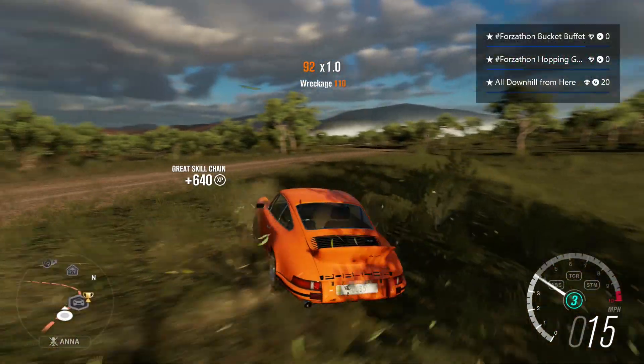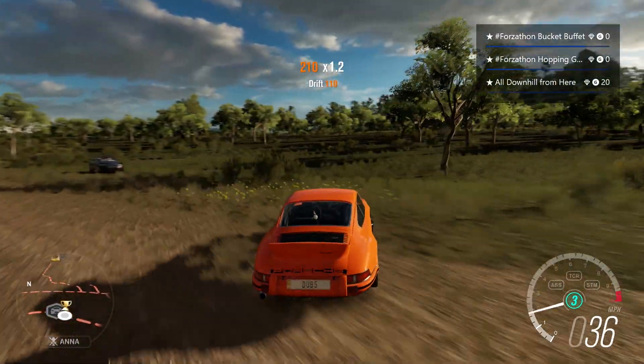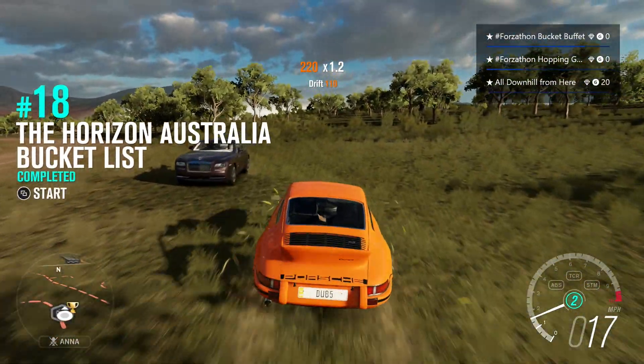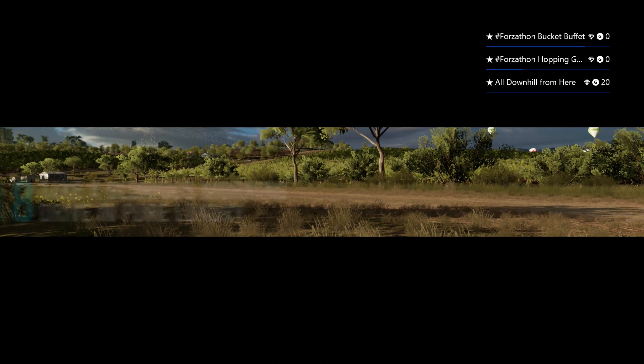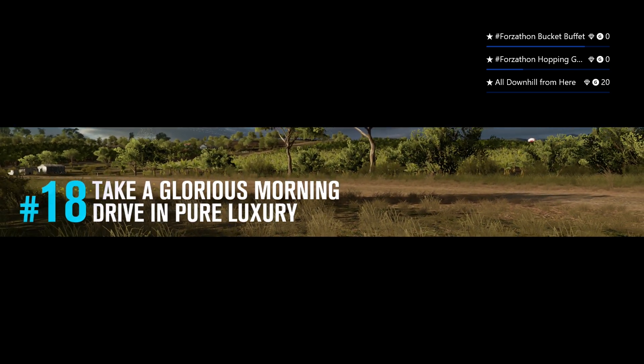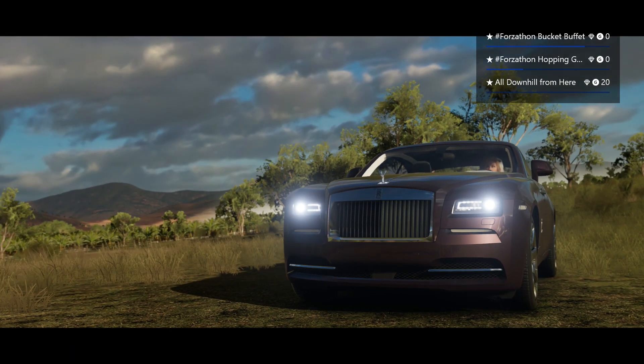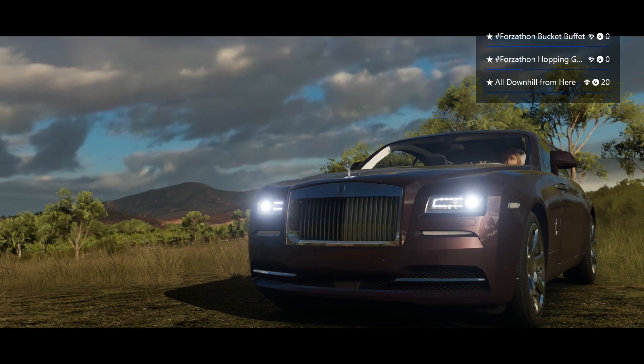I popped up my little achievements on the screen — I kind of like that. It shows you a little bar to see how much you've gone through. The bucket buffet one is very, very close to finishing. I want to do the hopping thing — I just have to do like kangaroo skills or something like that. I'm pretty sure it's just two or three jumps, one after another.